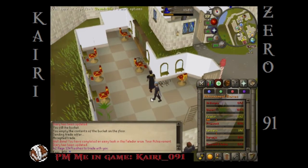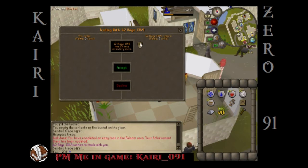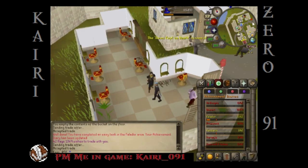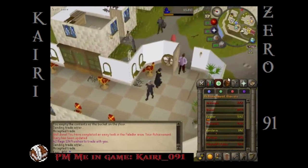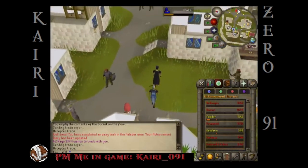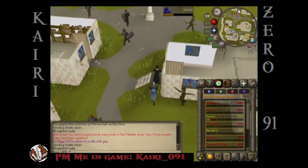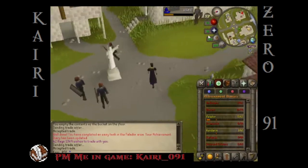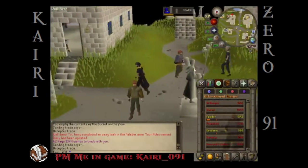Let's go to the furnace and make our blank tiaras real quick. I'll make mine then I'll give you the tiara mold. What's your crafting? Okay, I know what to do. Let's go into the furnace room.